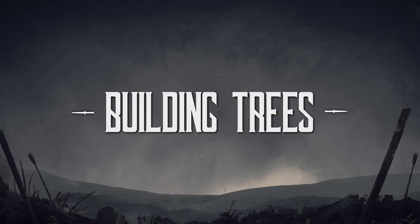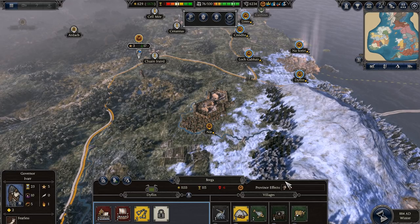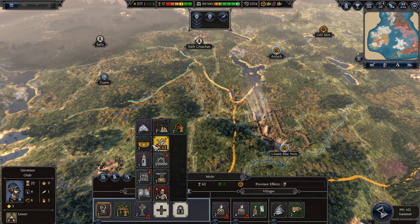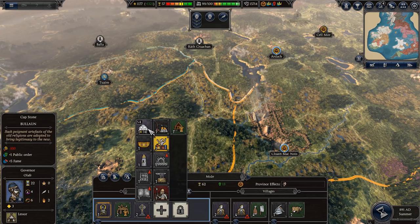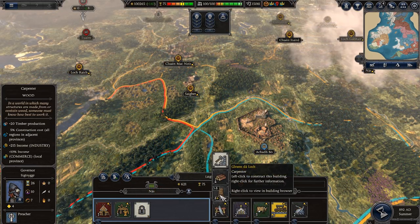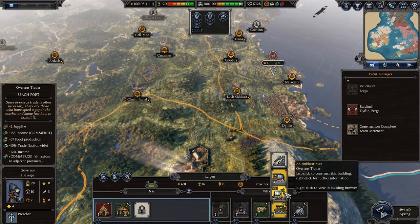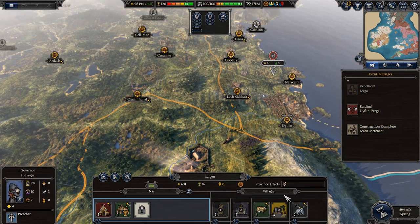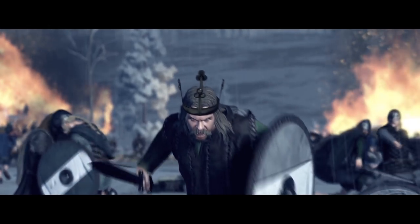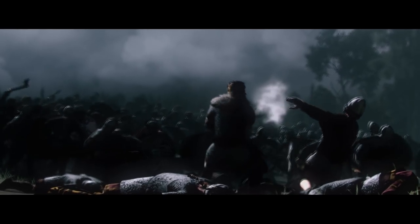Building trees. All building chains for minor settlements apart from religious ones now branch at tier 4 to give the player more options. We've also added more building chains to major settlements, especially building chains aimed at comboing with minor settlement building chains, and what buildings are available in major settlements are much more tailored to be based on the minor settlement chains. There are also plenty of bug fixes, balance, UI improvements, and the battle AI has received a lot of attention too, making it more of a challenge on the battlefield.